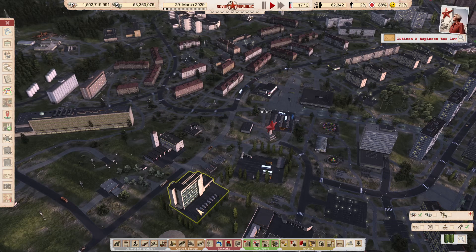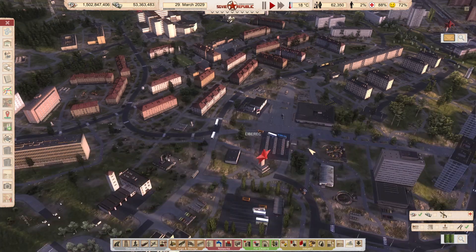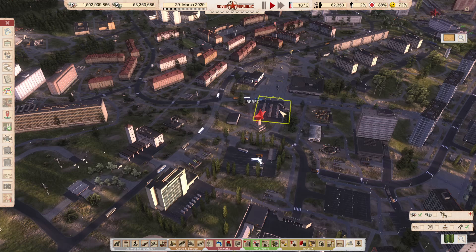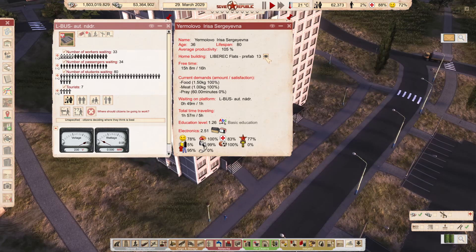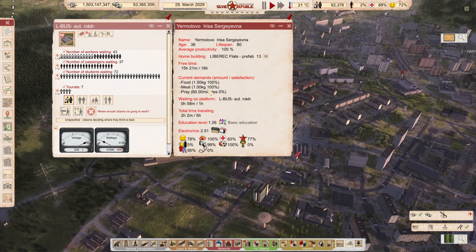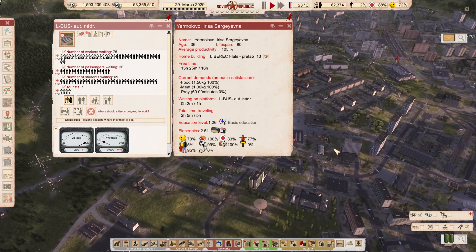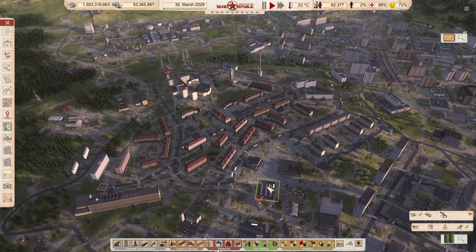The important part is that you need to be able to fit all those people in the station, and you do not want them waiting there twice. If you look at passengers' options, their total traveling and waiting time on the platform runs much slower than their free time. Keep this in mind: you do not want them waiting twice the time.